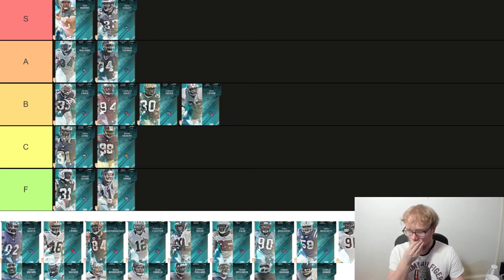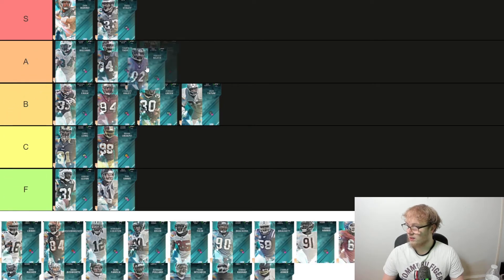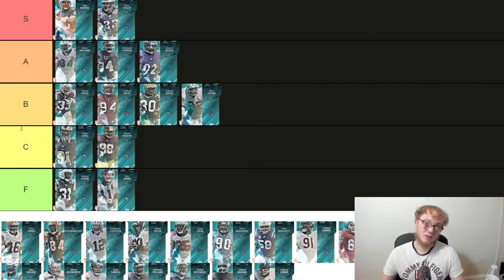Next up we got Haloti Ngata — 6'4", 340 pounds. He's very slow at 75 speed but he's got 90 strength, 90 power move, 91 block shed. That is a very good card. I think we're gonna have to go A for Haloti. At 6'4" 340 pounds you're not gonna get a player like that anywhere else. He's a little slow but he'll shed blocks and make plays — the guy gets sacks. He's A tier.